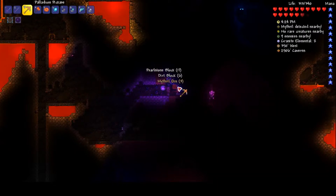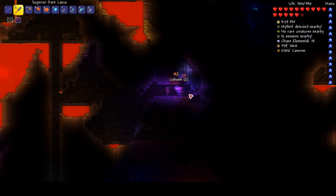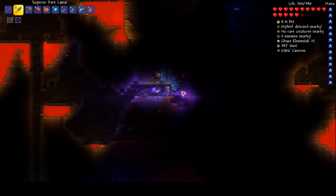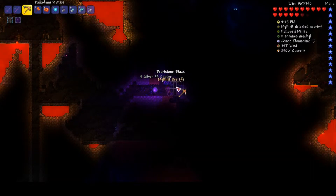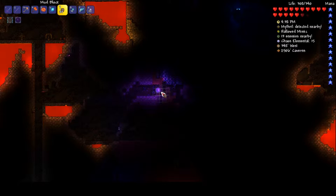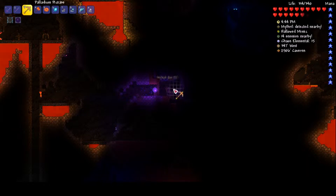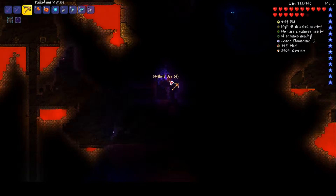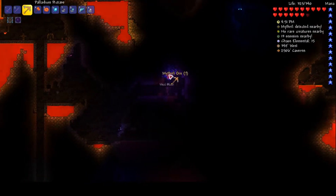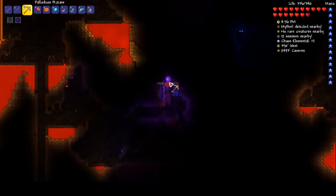Here it is, finally! You kill me now I will murder your family — aka every chaos elemental I find. Right, let's mine all of this mythril and then we'll go to the surface and make a mithril pickaxe, and then we'll get all this adamantite that we keep seeing.